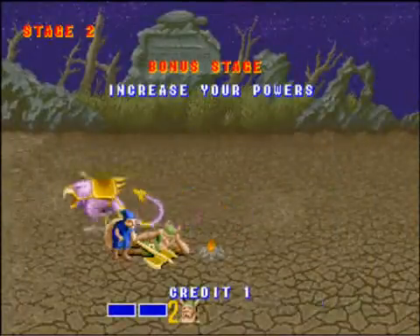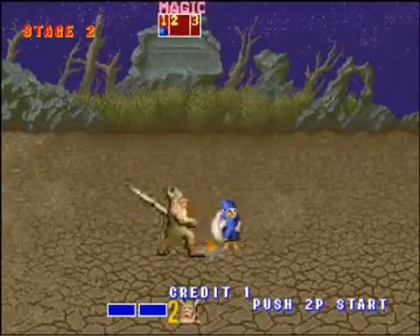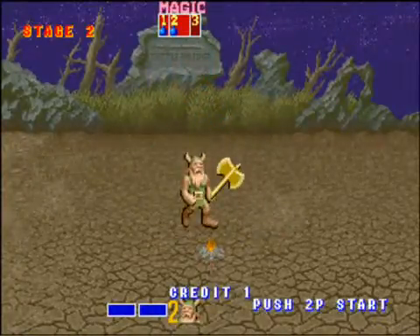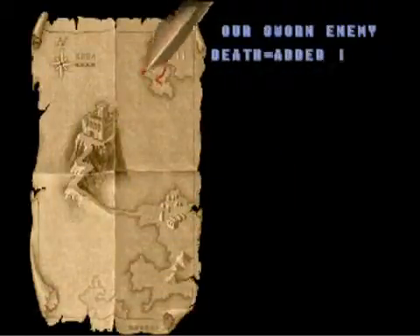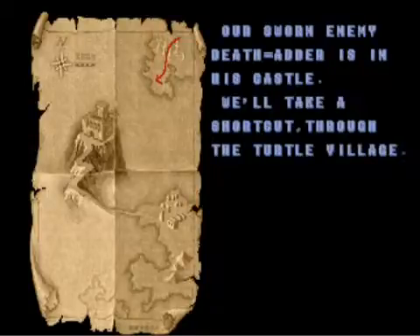And that's the end of level one — we're there already. Our Cockatrice runs off and we swipe this guy, and he gives us some more pots. Now we're on level two. Death Adder is in his castle, so we'll take a shortcut through the Turtle Village. I'll see you then, folks.